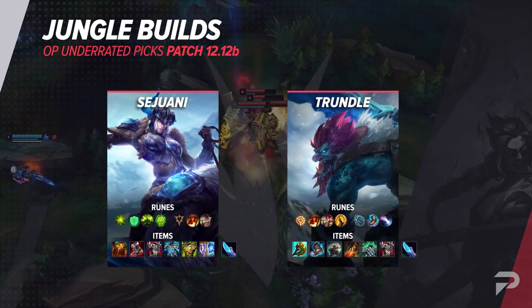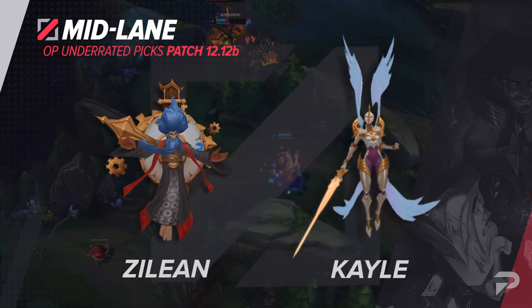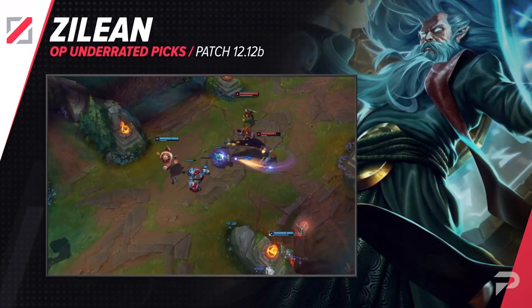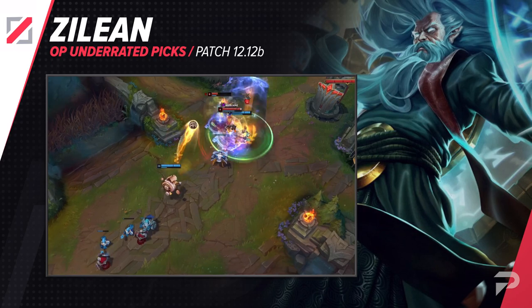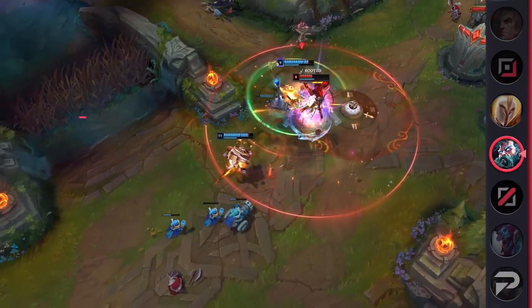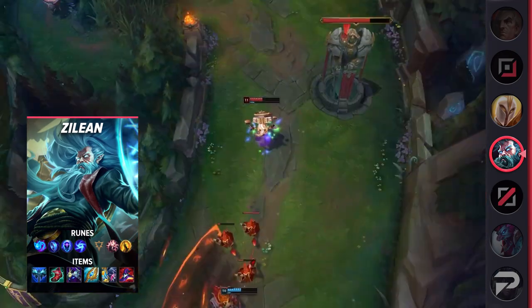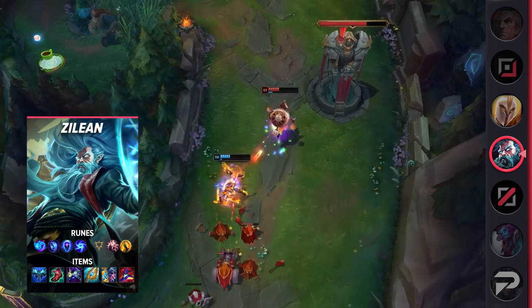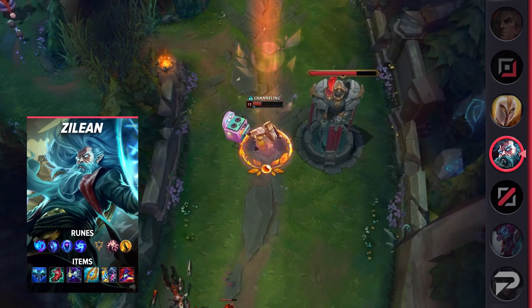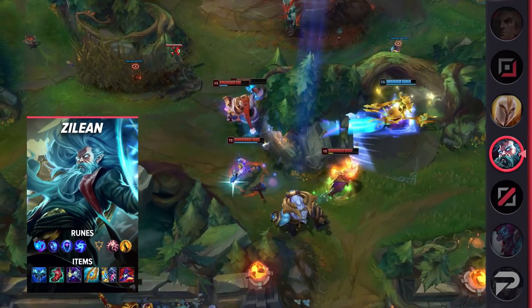Next up for the mid lane we have a champ we've been pushing forever now: Zilean. His win rate has hovered around the mid 50s for months now, making him one of the best champions in the role. I don't know why people refuse to play him though. Despite only having a single damaging ability, he's a surprisingly strong laner, able to neutralize most matchups once you get a few points in Q and some AP to one-shot waves. His scaling is absolutely insane, being one of the best enablers in the game. If you're someone who likes to duo with a friend that plays hard carries, trust me, you wanna abuse this pick.